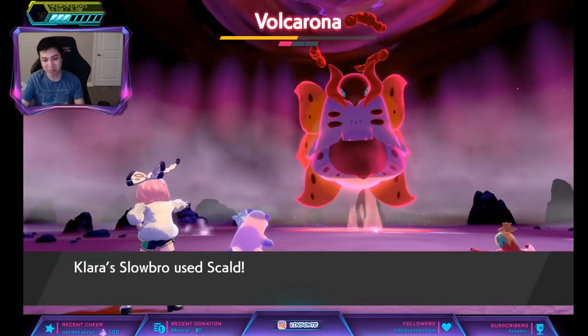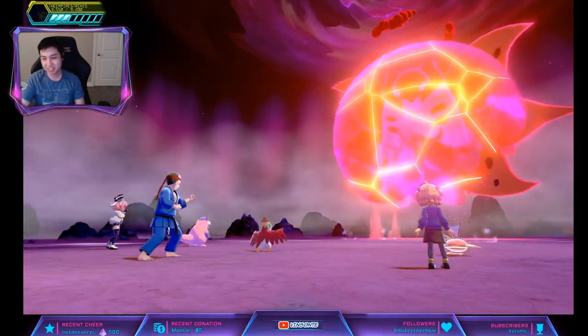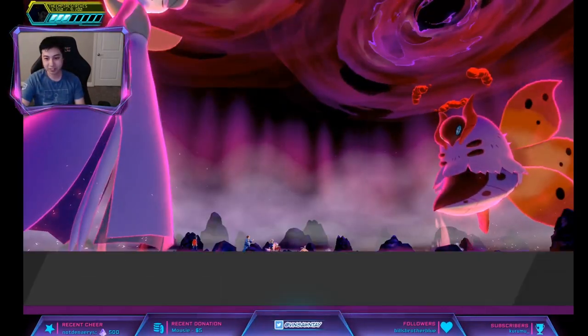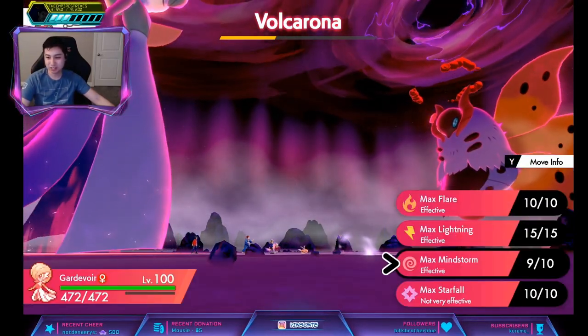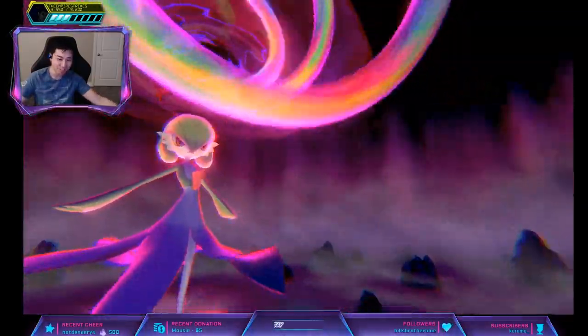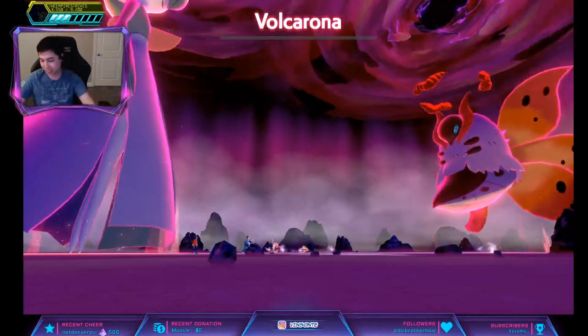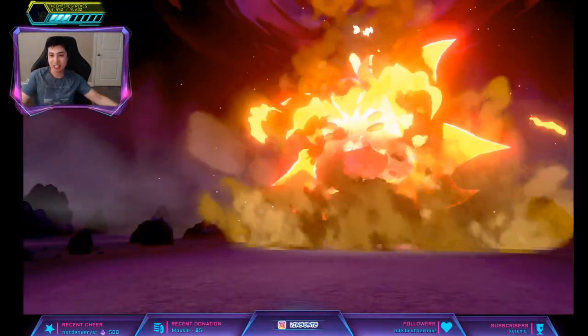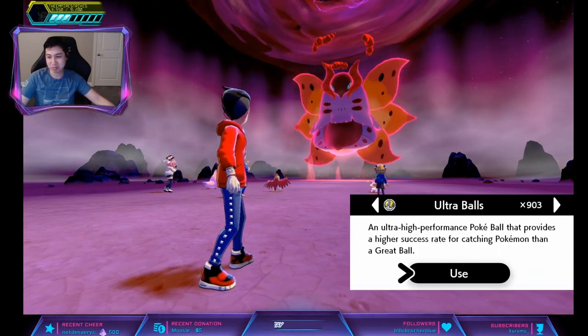Not under one third HP yet, so Swarm hasn't activated. We have Clara in here ready to demolish — one shot. I'll bring a Tracer just in case, but so far all the purple beams have had hidden abilities. I already have one but I'm gonna throw a Premier Ball anyways.